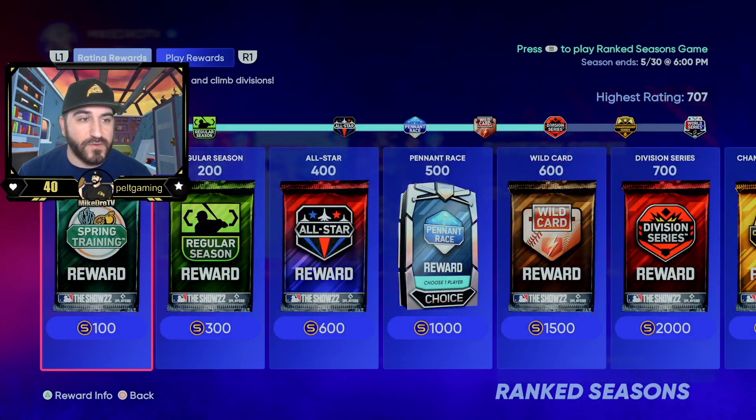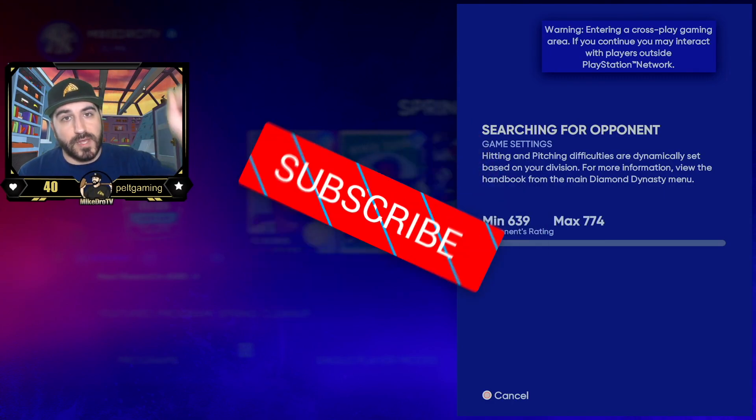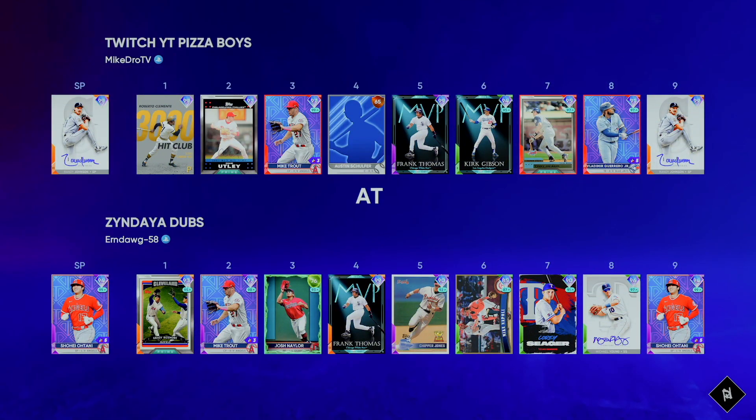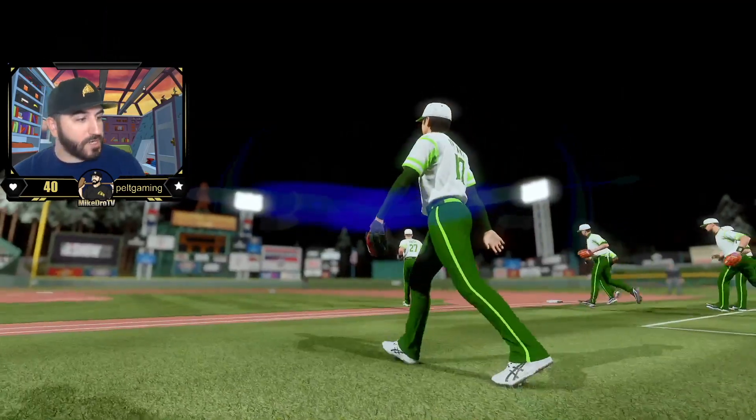Let's get into it. We're 27-4, our rating is 7-0-7. We are on Hall of Fame. Randy Johnson's going to be throwing the smoke. As always, I'm going to ask you that if you're enjoying the content, hit the thumbs up, leave a comment, and sub to the channel. We're facing Otani Parallel 3 — Urndog. We know this guy. I definitely recognize that name. He's 32-4. This guy is nasty. We're going to need Randy here.